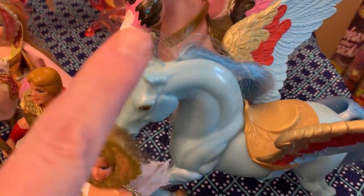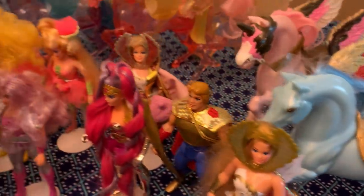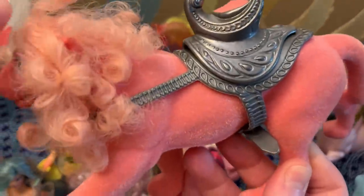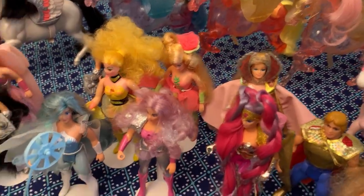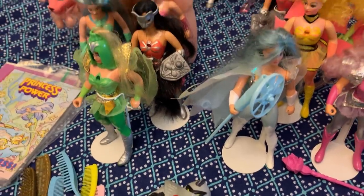I have the classic Swiftwind and I also have Arrow here for my horses, and back here I also have Cloudy — she's missing a little red headband thing that I need to find — but I got a lot of it. Also, when I got the horses there were a lot of combs and brushes that came with them, which was nice. Now I'm going to take you through the figures.